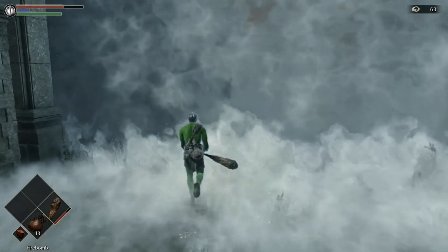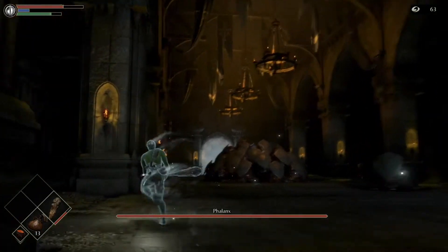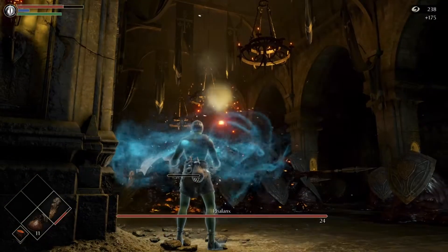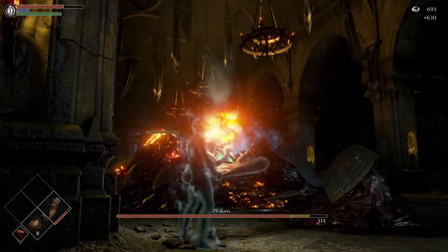I have around 13 firebombs to start off with. I think that will kill all the Phalanx minions. So the way this fight works is the Phalanx has minions around him with their own AI, and the Phalanx himself, the boss, has his own AI. We're trying to kill his little minions because they attack you, while he doesn't really attack you at all, from my knowledge.